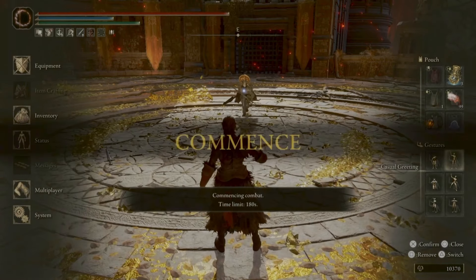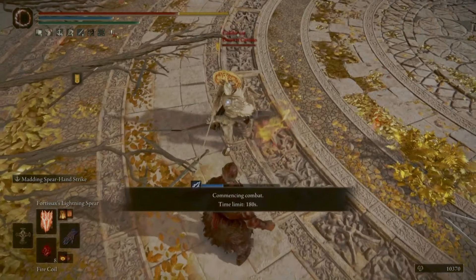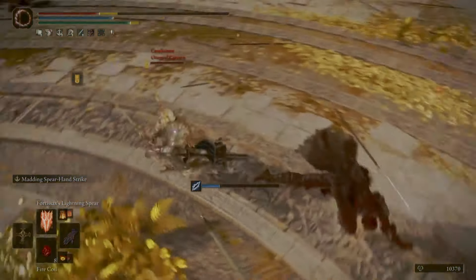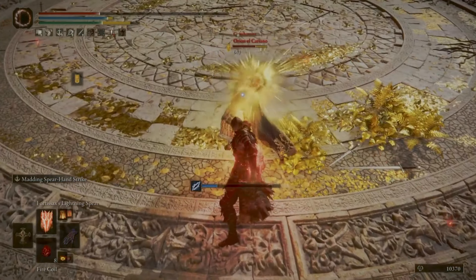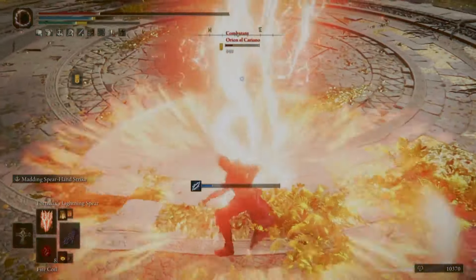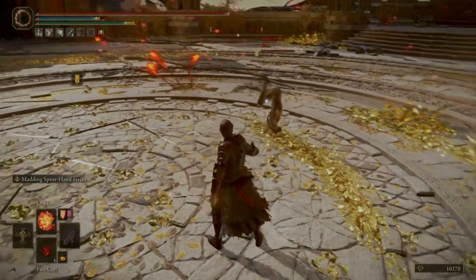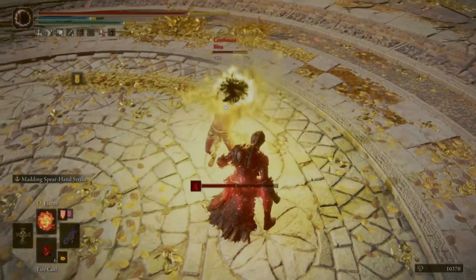And what do you know, here's another one. Why do they do it? Why do they do it? Anyway, what I'm trying to do here is obviously land the L2 and then I'm trying to one-shot them with an incantation. So I'm just trying different stuff out in the duels.